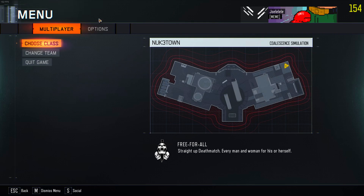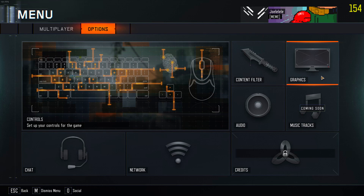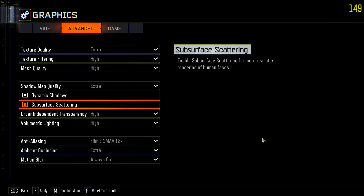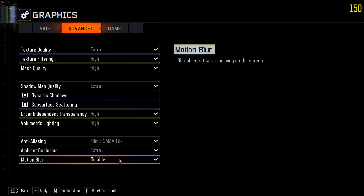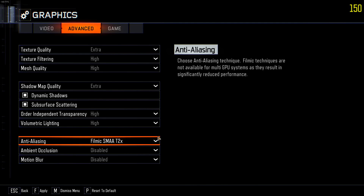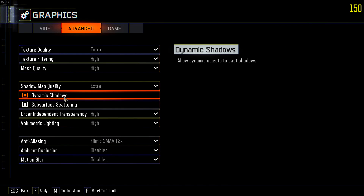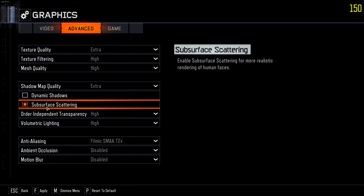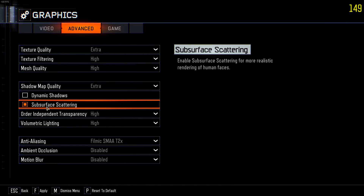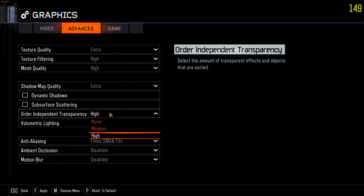I'm not a big advocate for max settings — I'm more about max performance. So for performance, I don't need the nicest looking game. Motion blur — I don't need that. Ambient occlusion — I barely even know what that means, so we can disable it. Dynamic shadows — we don't need moving shadows. Subsurface scattering — I don't even know what that means, but we can disable it. We don't have time to look at details when we're out there being competitive and trying to win.